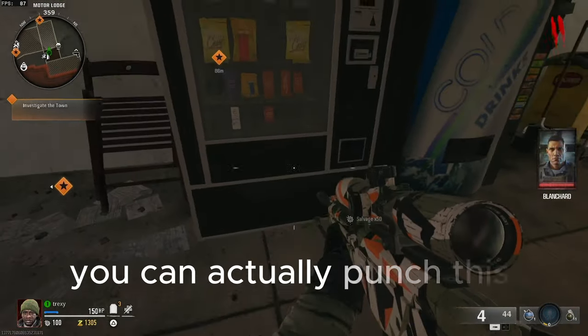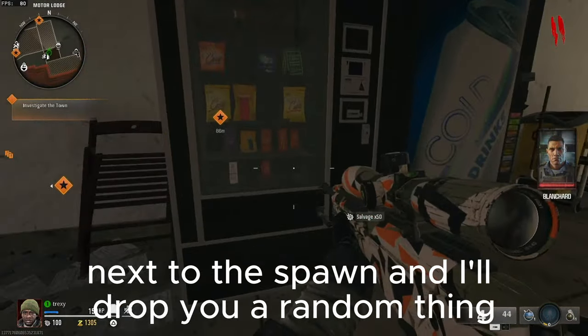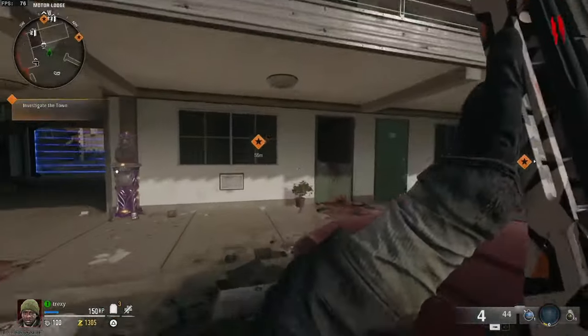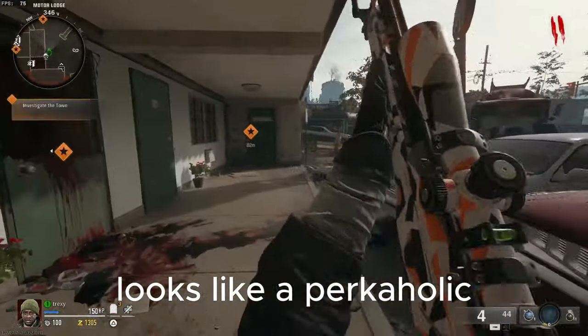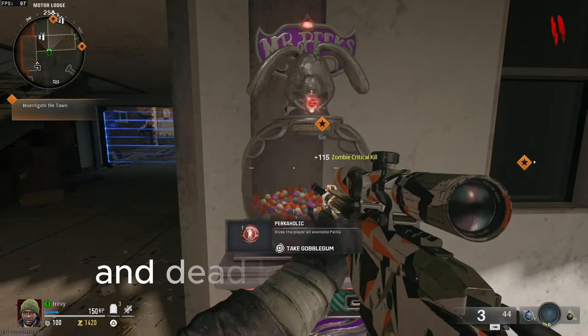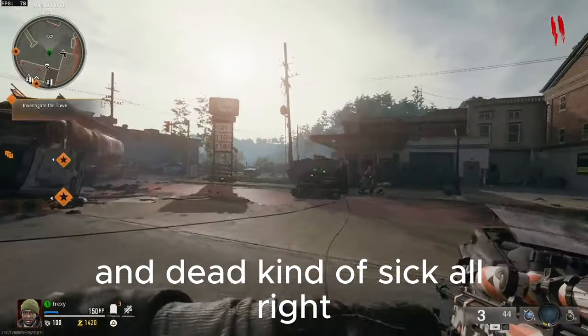If you didn't know, you can actually punch this vending machine right here next to spawn and it'll drop you a random thing. You seem like a Perkaholic — I did okay, I'm sick, alright.